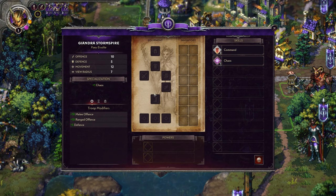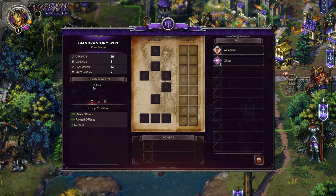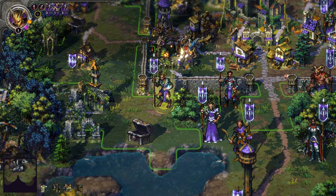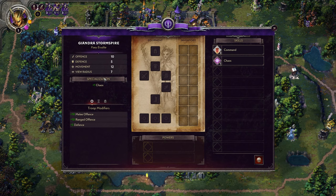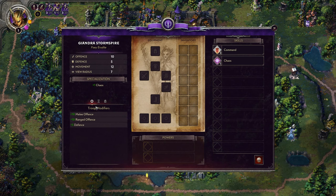Going back to the character sheet: you have a specialization, which is some sort of flat bonus your character gets. In this case it's one chaos — no matter what the situation is, no matter how many units you've got. Outside of that, we also have the capability to look at our wielder stats. Offense and defense are pretty one-to-one: whatever that number is, it contributes directly to your troop modifiers. This is a great way to see what total equipment and skills are modifying your troops.